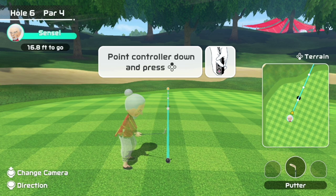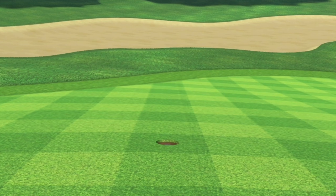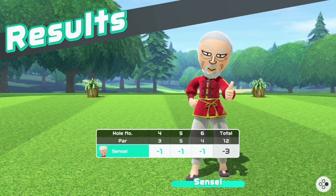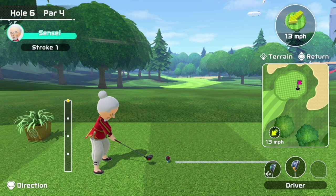Wherever you land from stroke number 1, just make sure you're conscious of how much power you have for stroke number 2. Now that's one way to birdie hole number 6. Here's the second way — the second way comes when the pin placement is on the right side of the green.